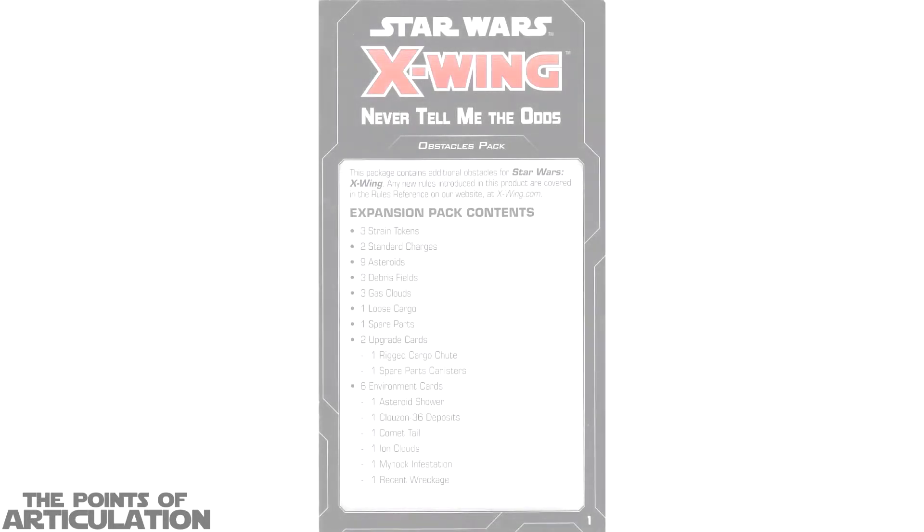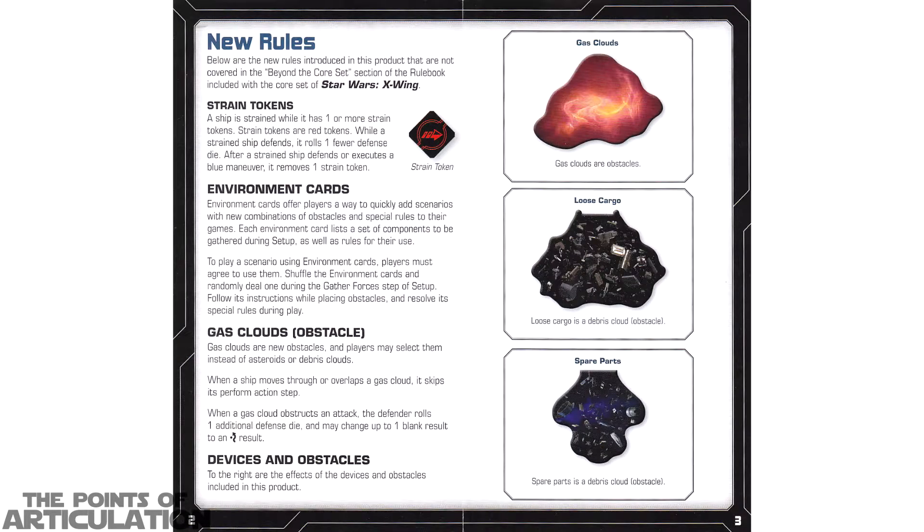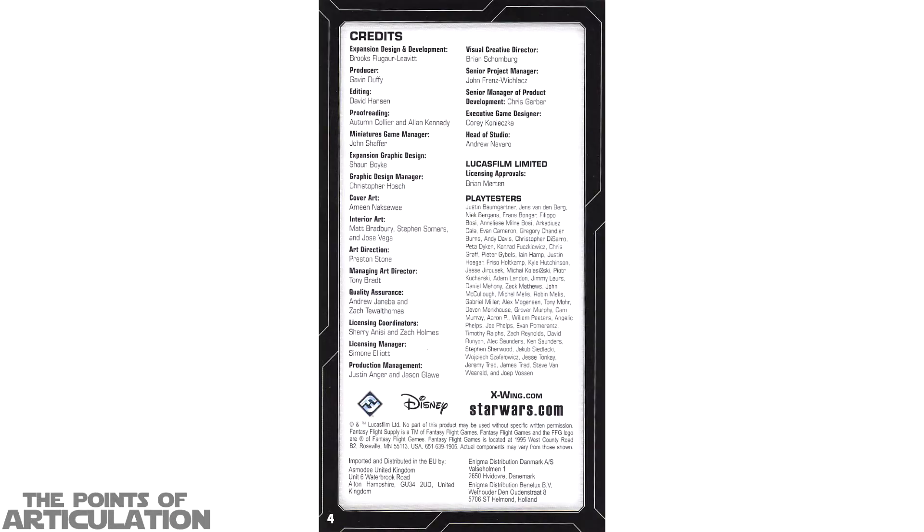Since this is not necessarily a real expansion pack and more of an Obstacles Pack, let's begin with the rules section. On the first page we have all the components that come with this particular set. Moving on to pages two and three, we have some new rules. This section explains strain tokens, environmental cards, gas cloud obstacles, and also devices and obstacles. And finally on page four we have all the copyright info with all the people that worked on this particular project as well.